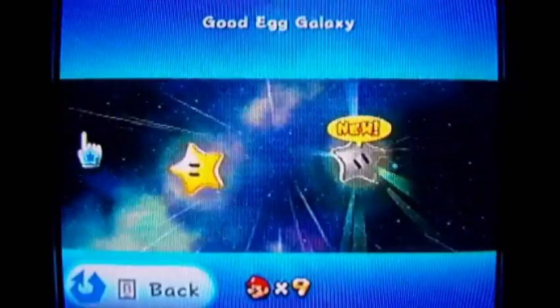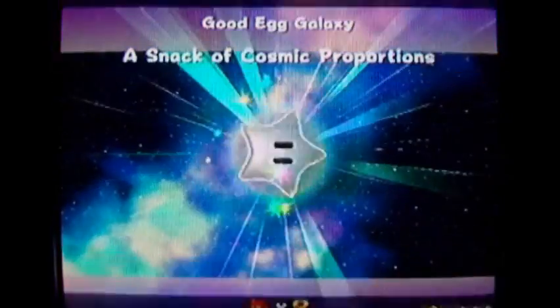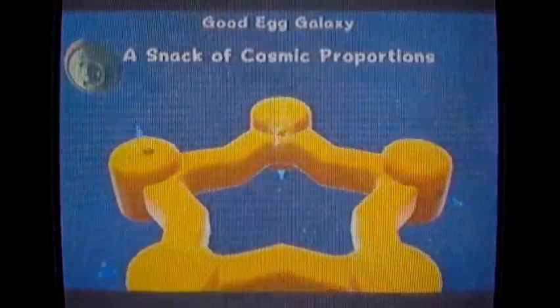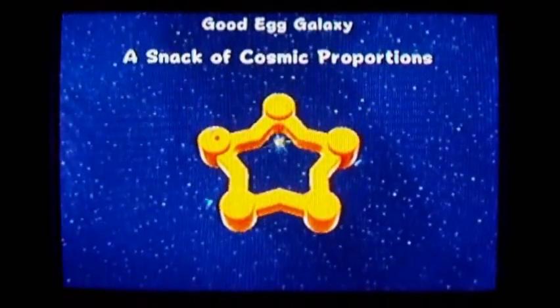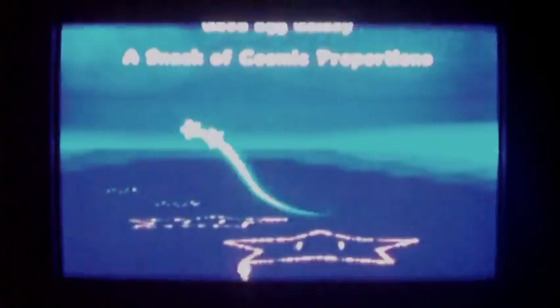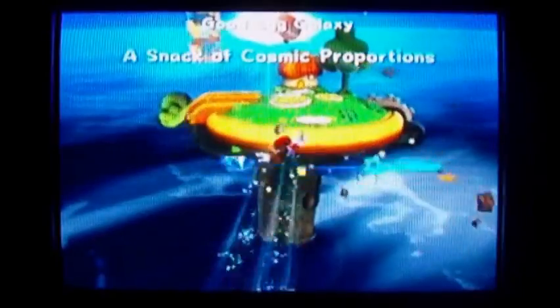What I'm going to do is, if there isn't anything eventful between star collecting, I'm just going to cut to the next star select screen, so to speak, just to save some time and make it more fun to watch. This one is called 'A Snack of Cosmic Proportions.' We have to feed this guy with starbits, so we've got to collect a bunch of starbits.